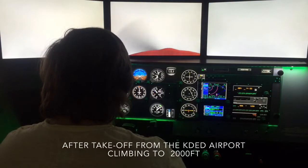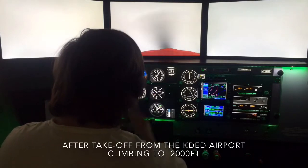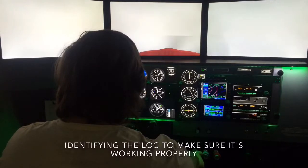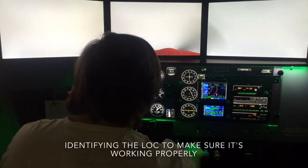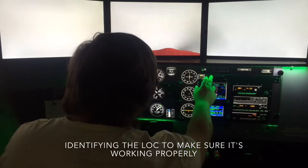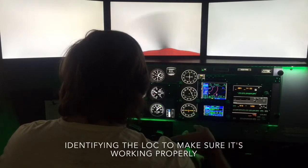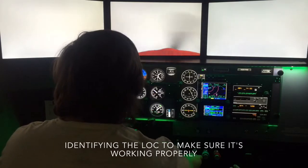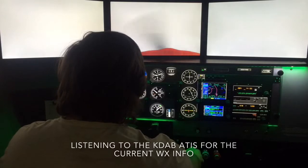We usually have to announce our altitude and heading as we are going out of an uncontrolled airport, but we don't need to do that now — it's just for training. You're taking off and established in a constant climb. Now you can identify the ILS, and you should always double-check that with the morse code identifier on your map. You should listen at least twice to it.